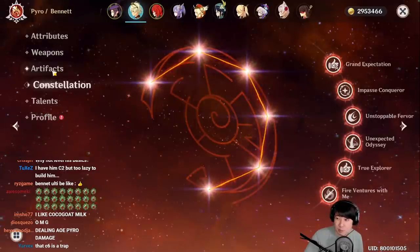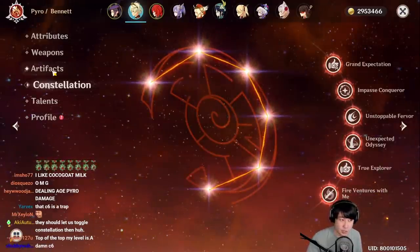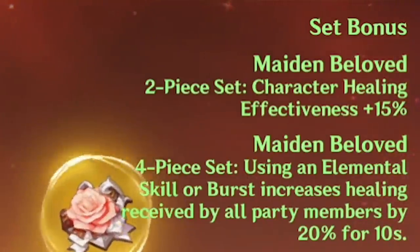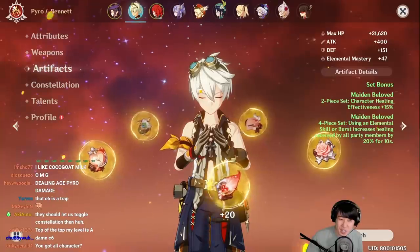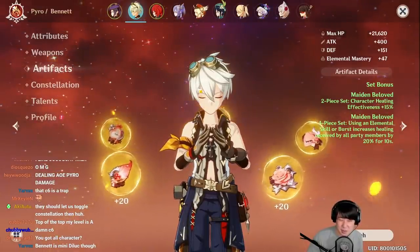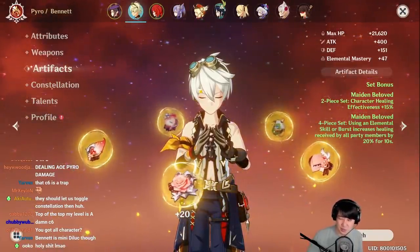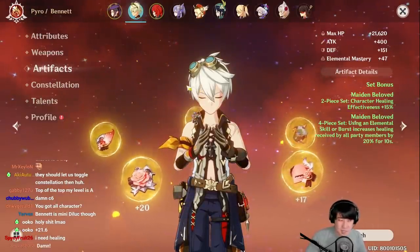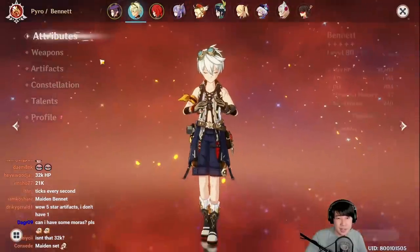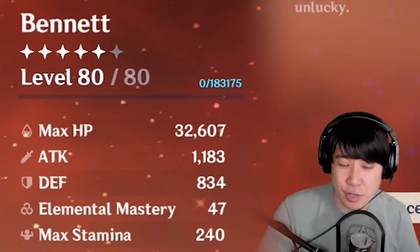For artifacts, a lot of people recommend the Noblesse Oblige set, and I totally agree — it's one of the best sets for Bennett as a support since you're not looking for damage. Personally, I went with Maiden Beloved because his Q heals based on max HP, so I stacked HP percentage. With that build, he was doing about 5k healing per tick, which is amazing.